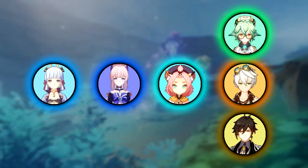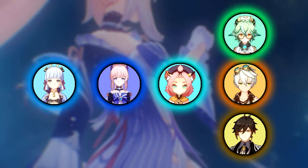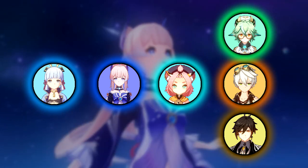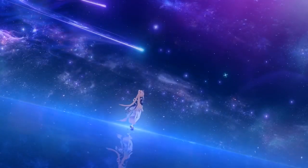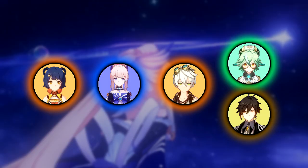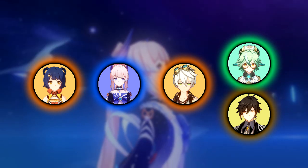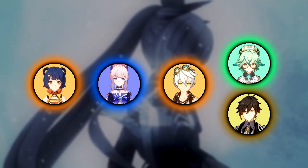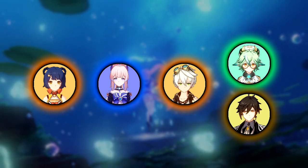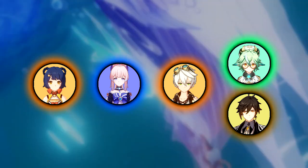She can also be used as a sub-DPS in that freeze comp. A second option is using her as a Hydro enabler in a Vaporize team — essentially replacing Xingqiu in a national team setup with Xiangling as the main carry, Kokomi as sub-DPS and Hydro enabler, Bennett as a buffer, and Sucrose, Kazuha, or Zhongli in the flex slot.